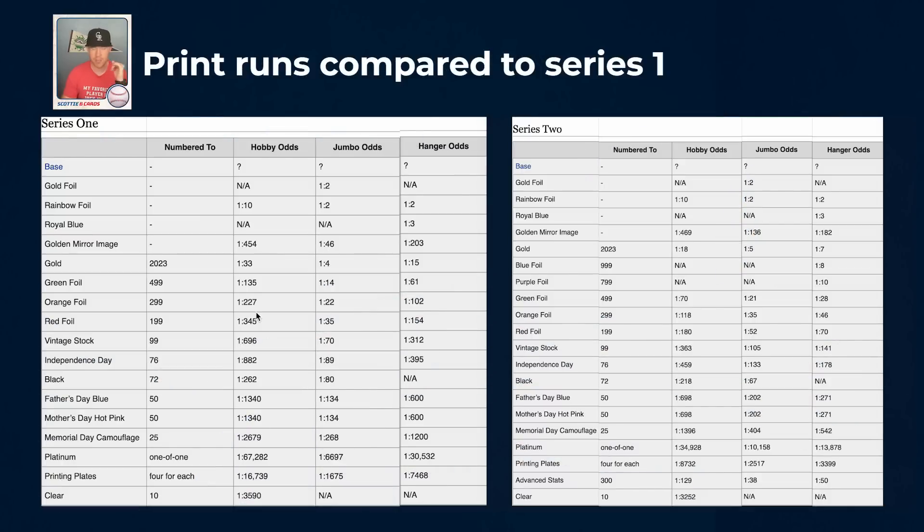Next I want to look at the print run data from Baseball Cardpedia. Here are the hobby odds, the jumbo odds, and the hanger odds for all of the numbered parallels — same for Series 2, which is a little longer because they added a blue foil and a purple foil to retail formats only. If we look at the golds: in Series 1 hobby you'd get a gold one in every 33 packs, one in four in jumbo, one in 15 in a hanger. In Series 2, it's one in every 18 hobby packs — you only get 24 hobby packs in a hobby box, so you weren't even getting one per hobby box in Series 1, but you might get two in Series 2. One in five in jumbo, one in seven in hangers. So the probability of pulling something decent out of hobby and hangers is significantly better, though jumbo isn't quite as strong as it was.